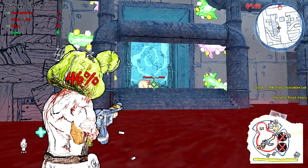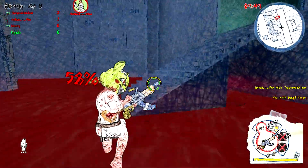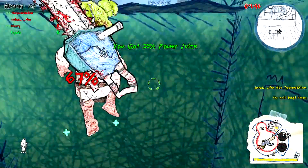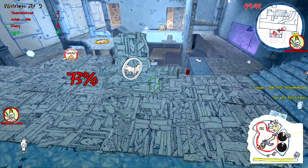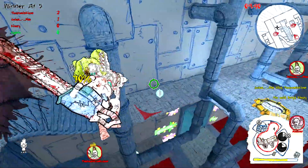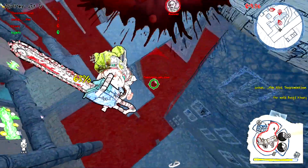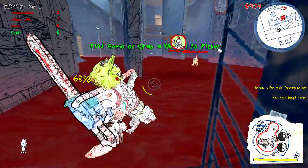That's pretty cool. The ability I just used there was one of my character's special abilities where I can throw my chainsaw at the enemy. If it hits them, it does 90% of their health, which is awesome. But if it misses, it leaves you open and you lose your chainsaw, so you can't use any more chainsaw abilities until you find it again.